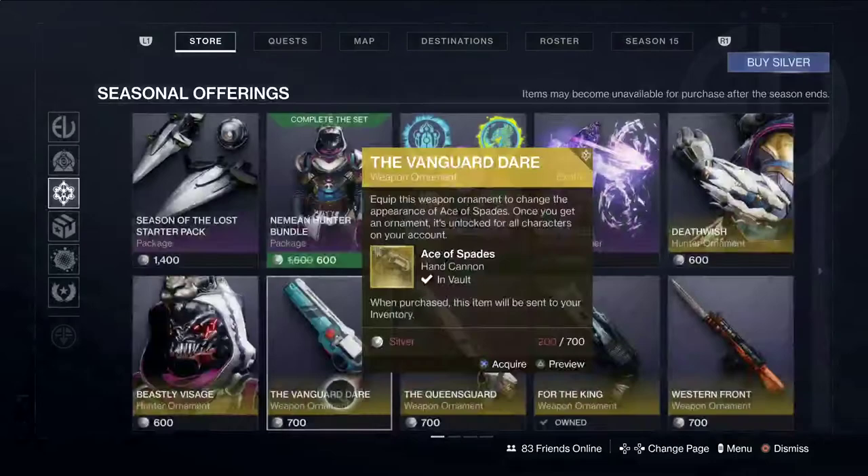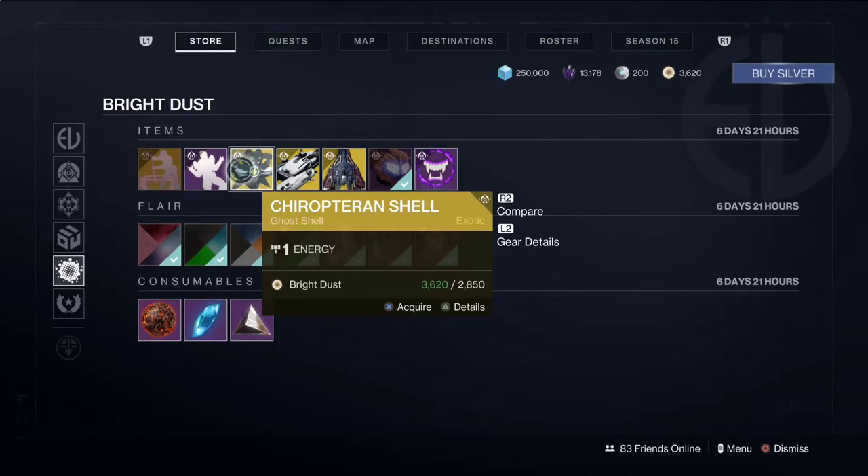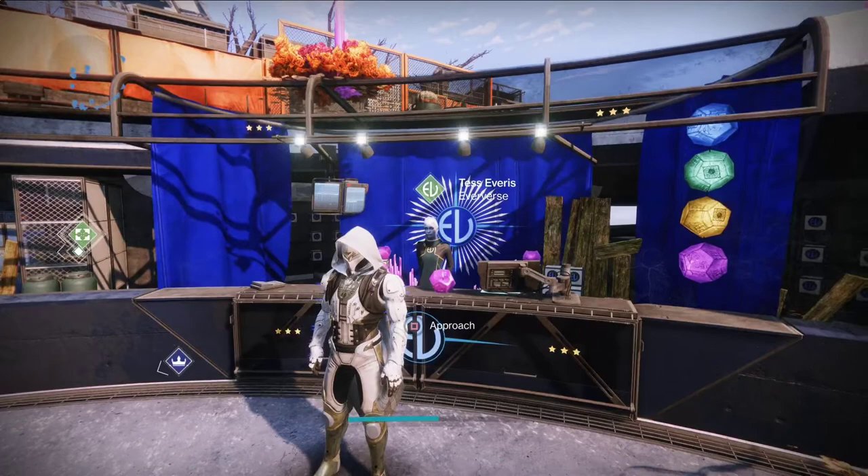And then for the Bright Dust section, we have Magnificent Dense, Strange Brew, Cryo Terran Shell, Mad Machinery, Infected Seeker, Omnical Mask — very nice — and Fang Projection. That's your Festival of the Lost Eververse Week 1 shop.